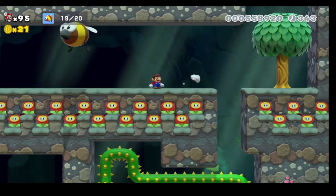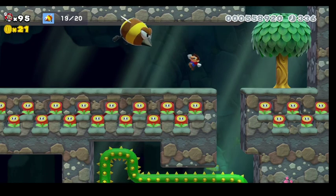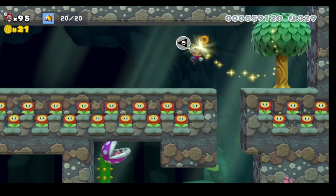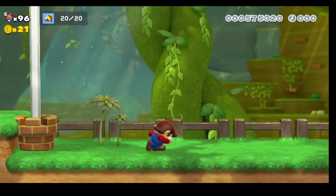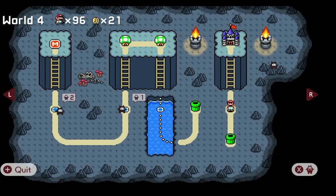The only thing that stands in my way between beating the level is this guy — he's got a key. He's got a little room over here, and then bang — just like that. So here we go — World 4 Castle, Larry's Choose Your Own Adventure. This one is kind of cool — it actually has multiple paths you can take throughout the level to beat it. Four different paths in fact — I'll show you the one that I like to do myself.